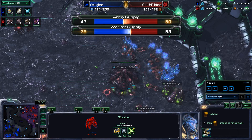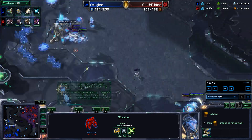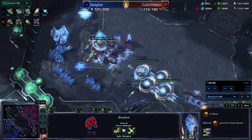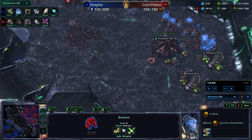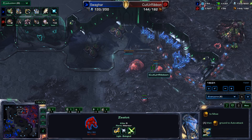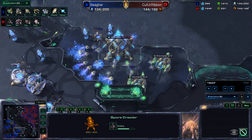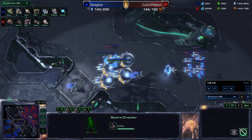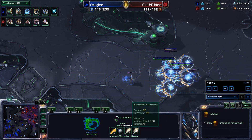Where are we? 43 to 50 army supply in favor of Ribbon, 78 to 58 worker supply in favor of our Protoss. Plus one air weapons being researched for the Tempest. Ribbon replanting his base and making 13 Corruptors — are you going Greater Spire or just mass Corruptors? Mass Corruptors are good against Tempest because they do extra damage versus Massive air units. Armored, Mechanical, Massive is the Tempest.